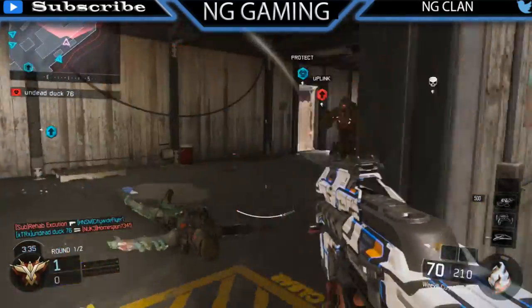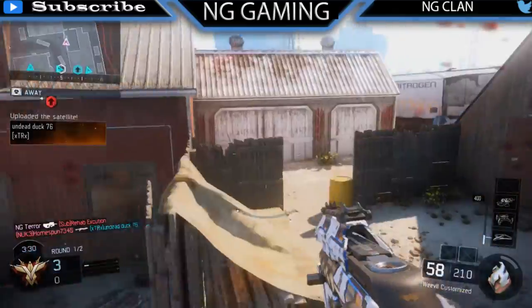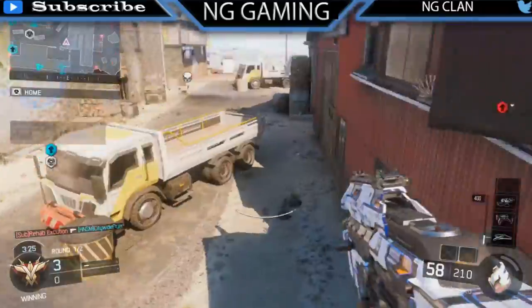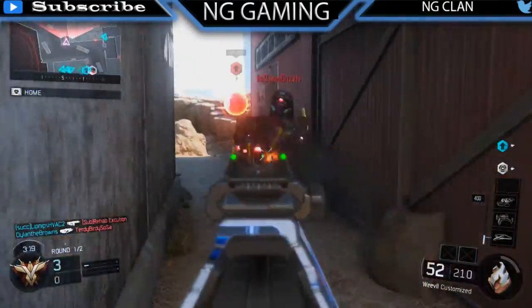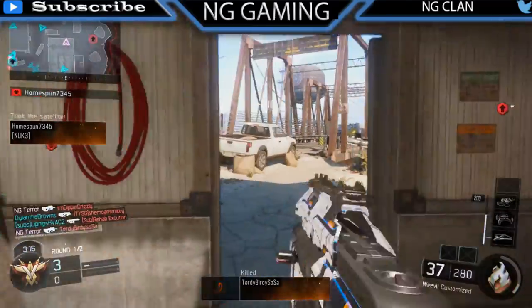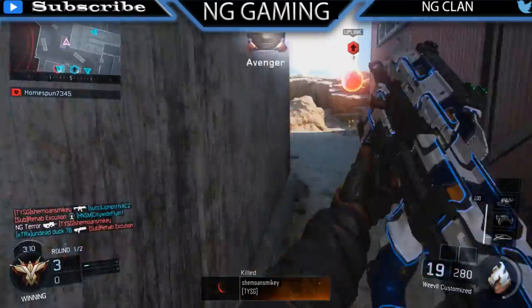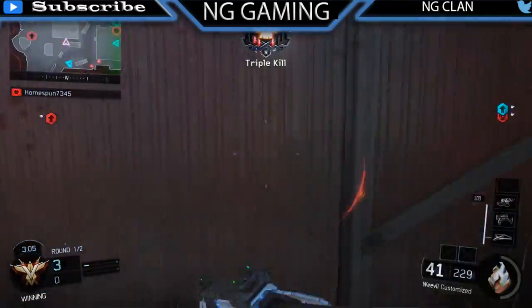All right guys, what is going on — it's NG Crew back at it again with another gameplay. This is NG Terror's first ever nuclear on this channel, on the map Fringe Uplink. He is using the Weevil with extended mags, long barrel, and foregrip. This is his first nuclear on this channel and won't be his last — if you guys enjoy this kind of video, smash that like button down below.